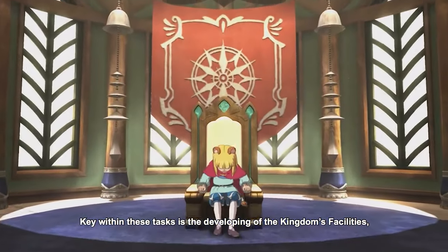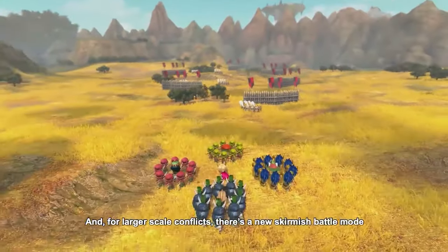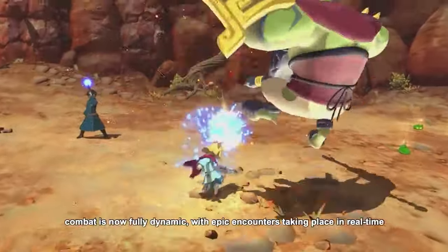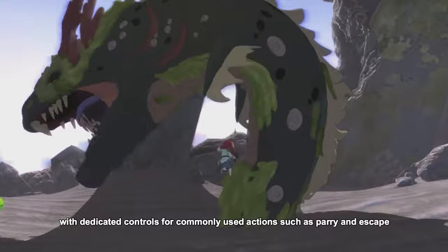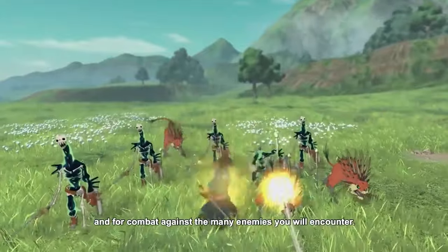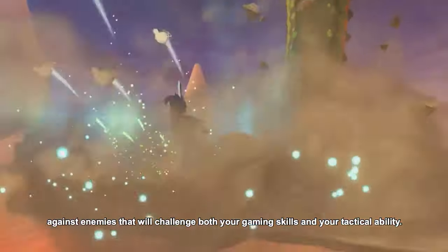Gameplay is the core of Ni no Kuni 2 and it mixes different mechanics into one. Many people complain that Level-5 should have stuck to one core gameplay style, but for me as someone new to JRPGs, this was a breath of fresh air. You need to rebuild a kingdom, which covers the management mechanic. You also participate in strategic army combat to conquer hordes of enemies. In addition, you collect familiars — kind of like Pokémon — that help you find secrets and guide you in battle. Combat is amazing, smooth, and you can switch between party members, each with unique weapons and abilities like swords, guns, or bows.